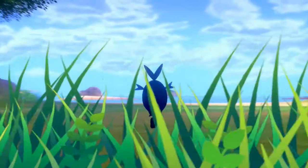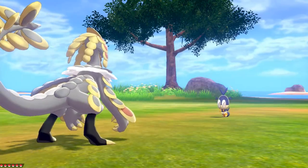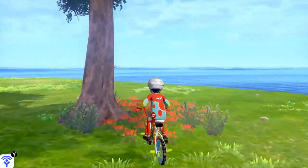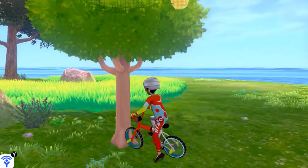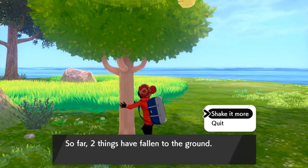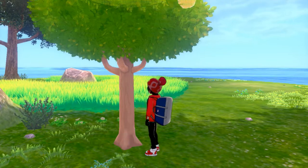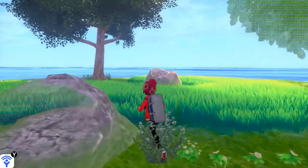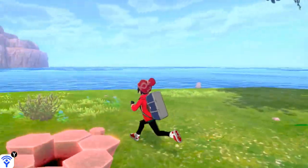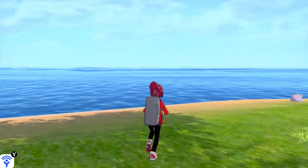Here we have an Exeggutor — and there will be a person around here where you can actually trade an Exeggutor for an Alolan Exeggutor. We're not going to battle a Blipbug right here since it's not a Pokémon I really need. We'll grab some items and check the sites. Let's shake the tree — shake it again! With these trees you can get Apricorns, and if you remember, Apricorns are used to make Poké Balls. There will be an area where you can combine them to make some rare Poké Balls.